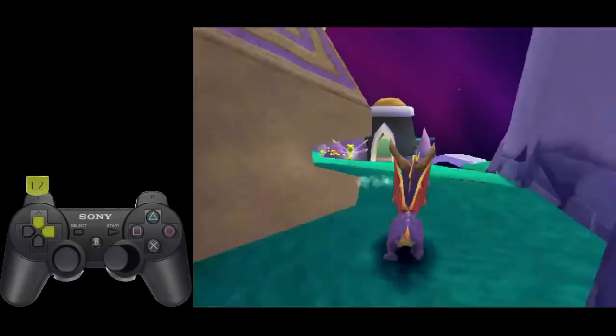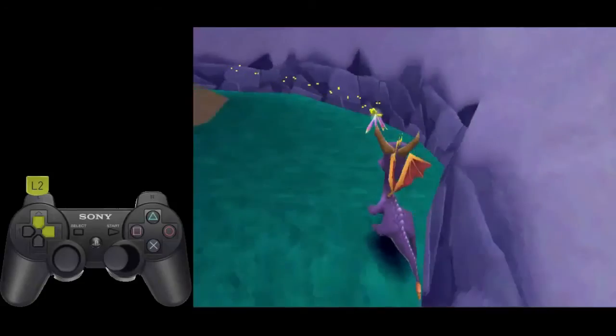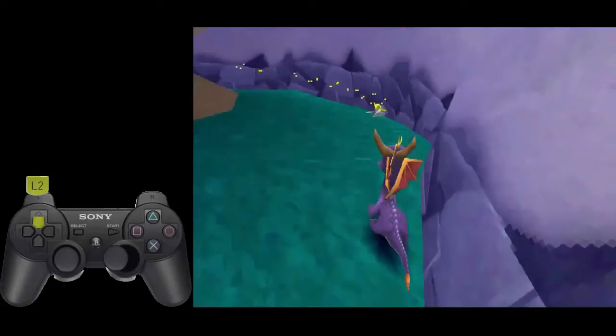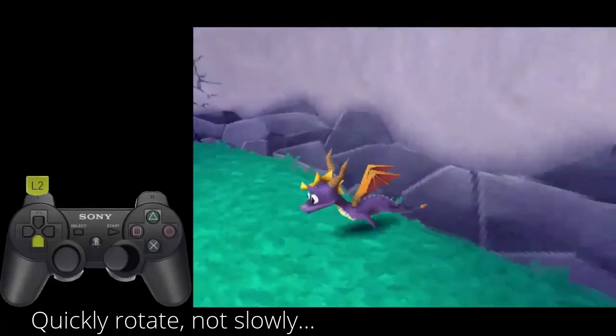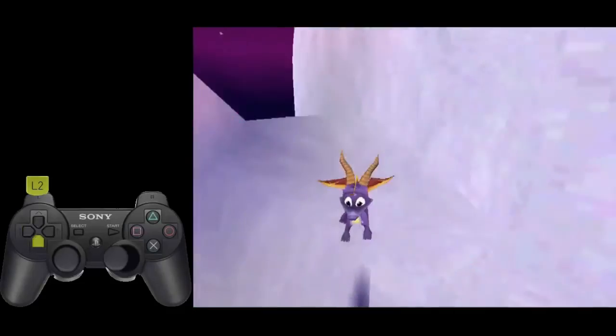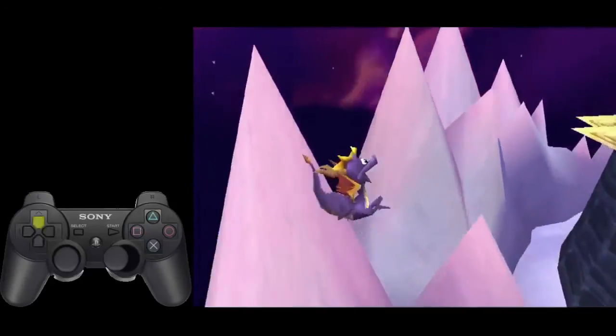That should allow you to slide down the wall. Once you get to the hump in the wall, you want to rotate from upright and slowly rotate to down-left counterclockwise. That should hit you in about that spot of the wall and launch you up into the air.